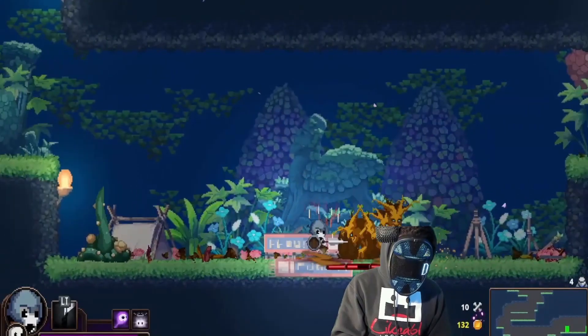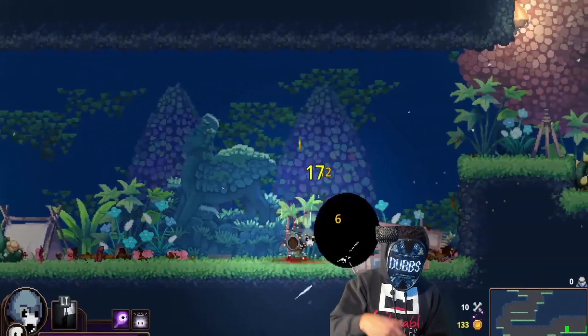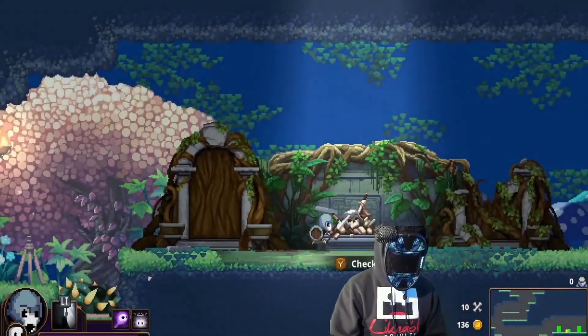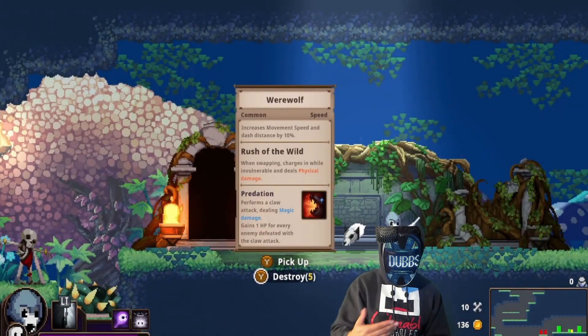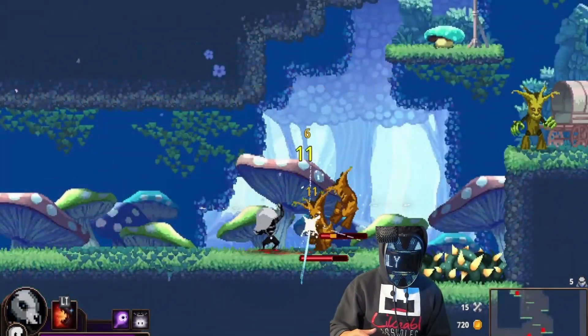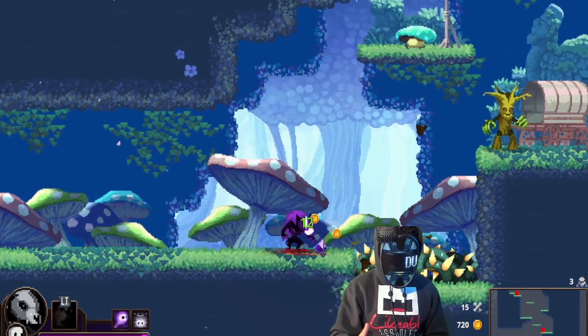Number five: be aware of your environment. There are environmental hazards — some that can be used against you and some you can use for your benefit. Exploding barrels can be used to kill enemies but don't damage you, but traps and spikes will damage your health.